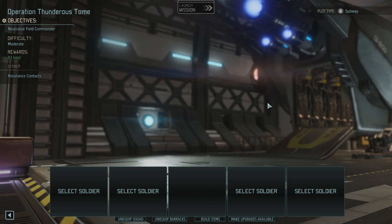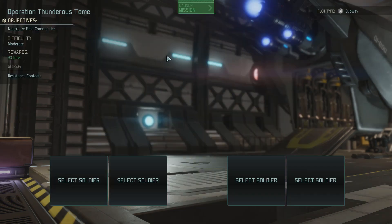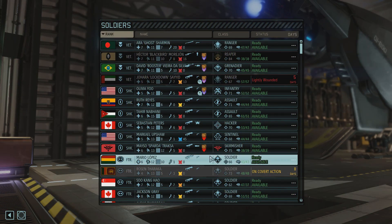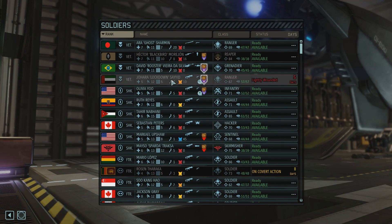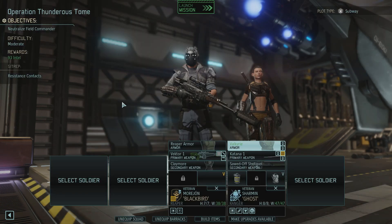Alright, who's coming on this mission? It's a subway map and we need to neutralize a field commander, so let's bring Blackbirds. Can't bring Lockdown, she's still injured. I would really like to use our Spec Ops operative for this, but no such luck. Let's bring Ghost.